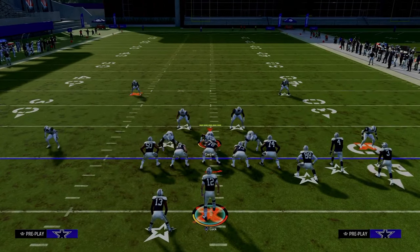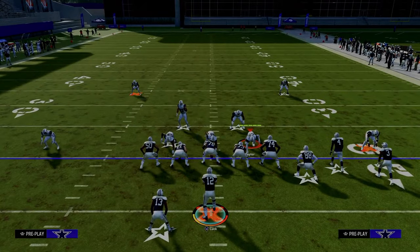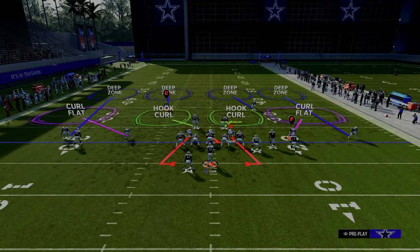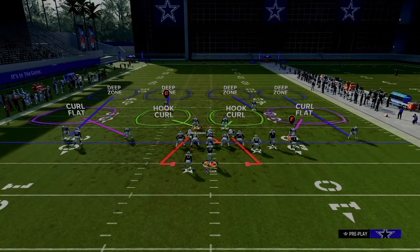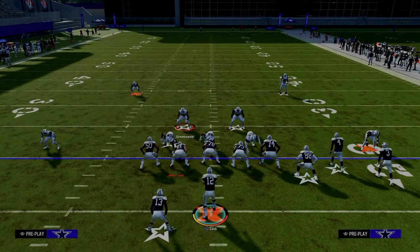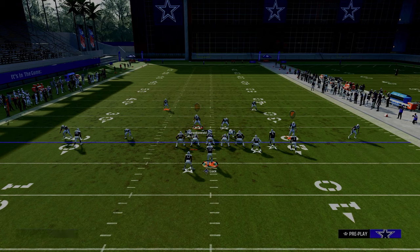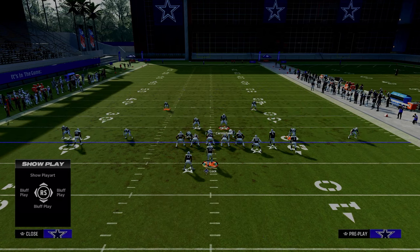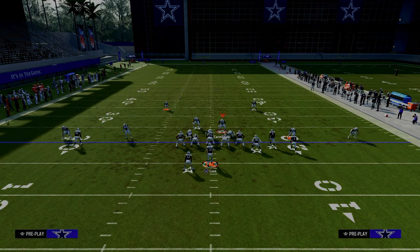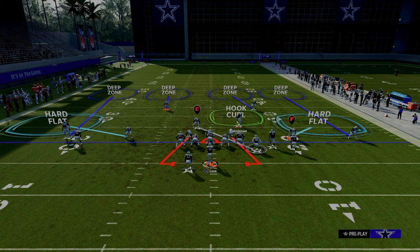Ultimately, to stop the tight end wheel route, they either have to man up the tight end — which nobody should ever want to do — or they have to rely on pressure. So often they're going to man up the tight end, do everything I just said, and then play a little game with their user: start underneath on the running back and once the running back gets to the hard flat, bail back.